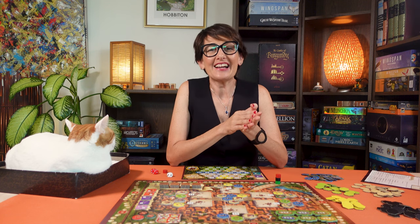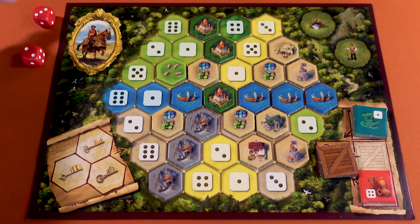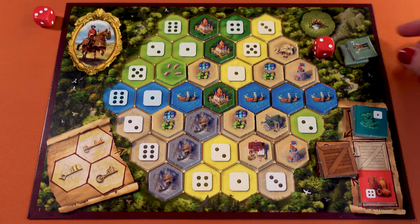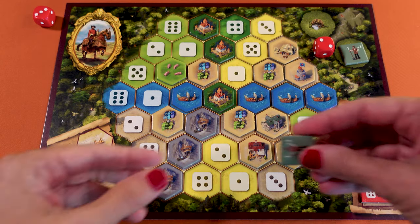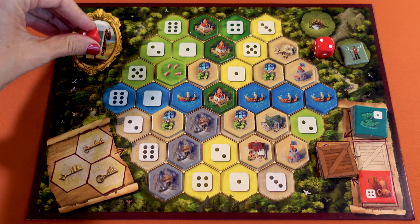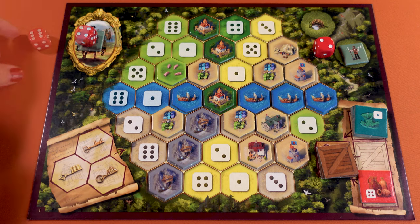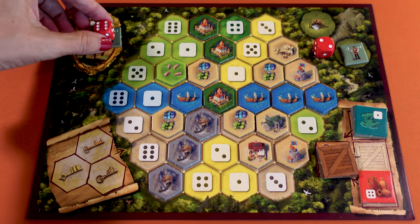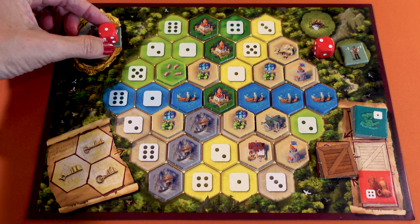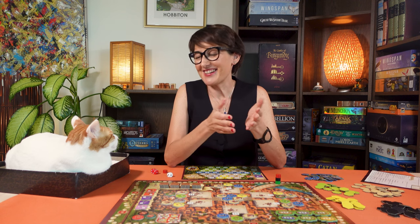Now I'll explain the action you take to buy more workers. Using any die result you can choose to take two workers from the supply onto your player board. You use these workers to change the result of any die by plus or minus one. So for instance I can use a three and one worker to make it into a two or a four. It goes around, so you can use one worker to change a six into a five or a one. You can use as many workers as you want to change a die result.